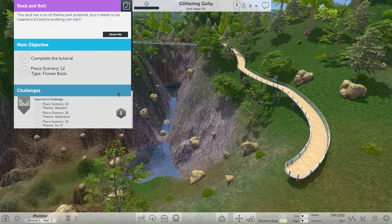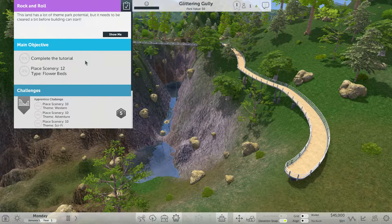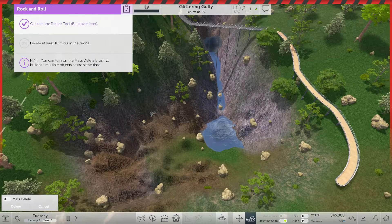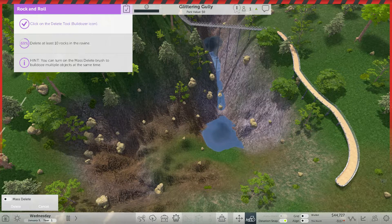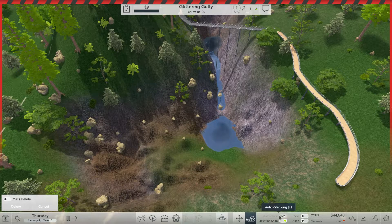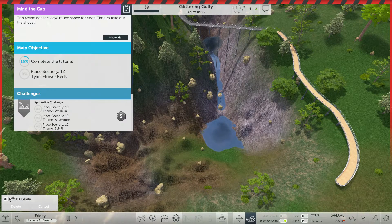Alrighty. Complete the tutorial. It's cleared out a bit. Use the delete button — the bulldozer — and delete at least ten rocks. This is exciting. I like that it gives you a percentage instead of telling you how many rocks you've actually deleted. There we go. Hint: you can turn on the mass delete. Where is that again? Ah, there it is. Mass delete.